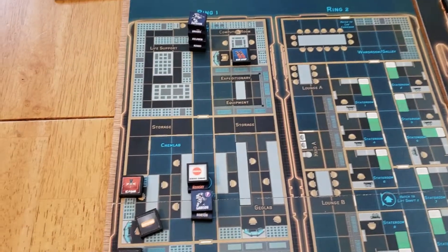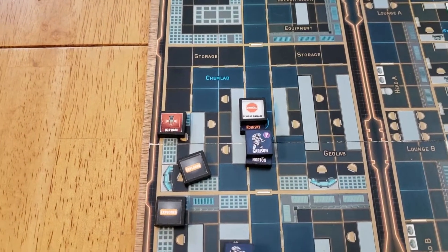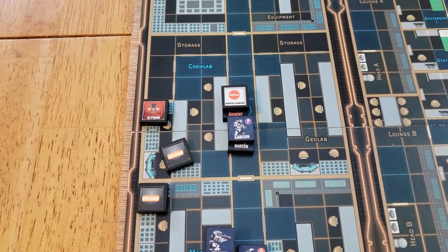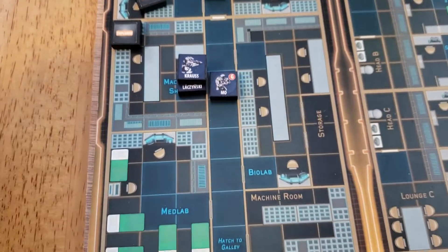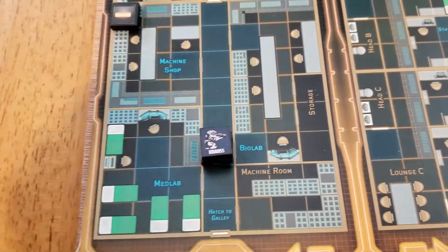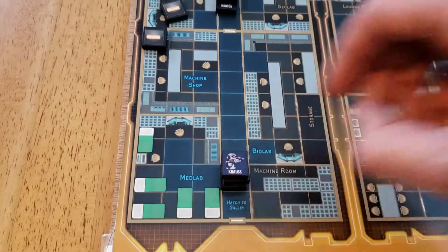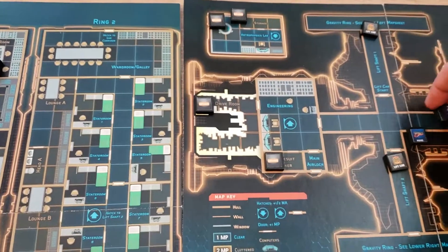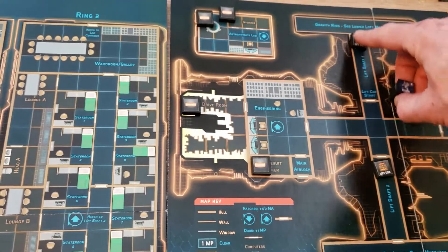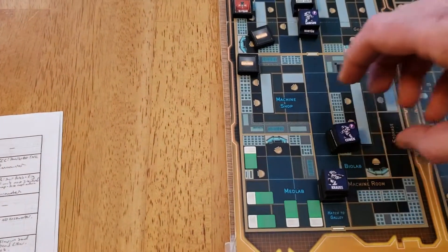Garrison and Norton are going to hold the central corridor there, adjacent to the chem lab and geolab, and protect Koonski. Kraus, Lisinski, and Moe will move down here to outside the med lab, and they will be joined by Cowan and Pruitt. I'm getting stretched thin up here, so we are going to abandon this corridor, take the car, and free move down here.